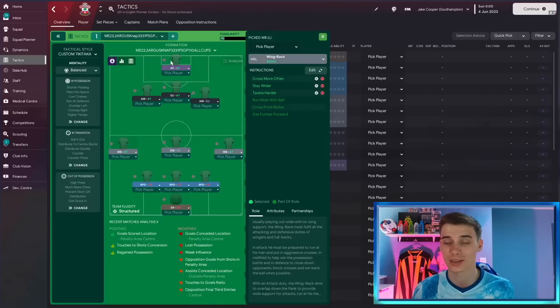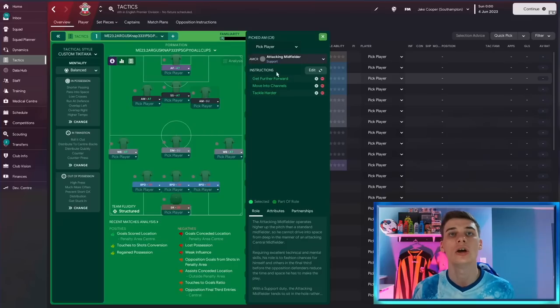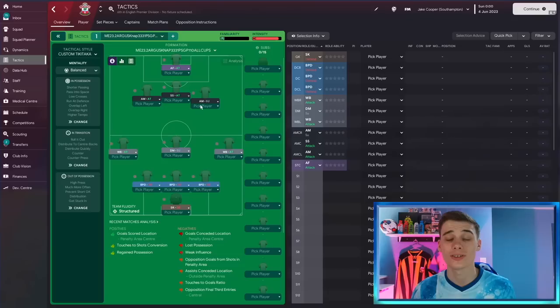Our defensive midfielder is on support duty. We have an attacking midfielder on support duty with instructions to get further forward, move into channels, and tackle harder — alongside an attacking midfielder on attack duty, looking to move into channels and tackle harder. There's a shadow striker also set to tackle harder, and of course that same instruction is on our advanced forward on attack duty as well.